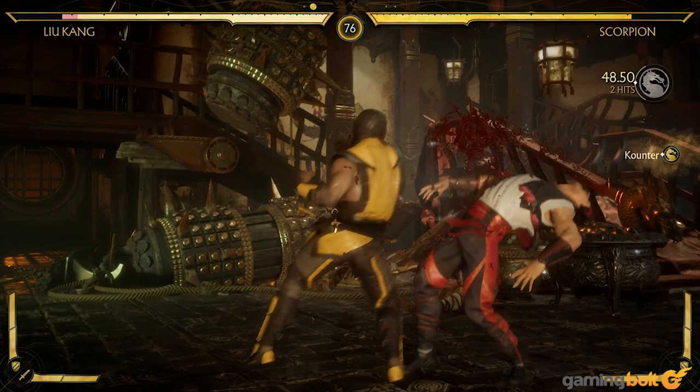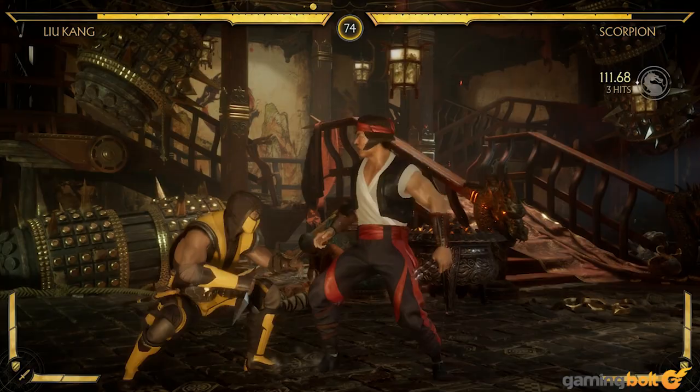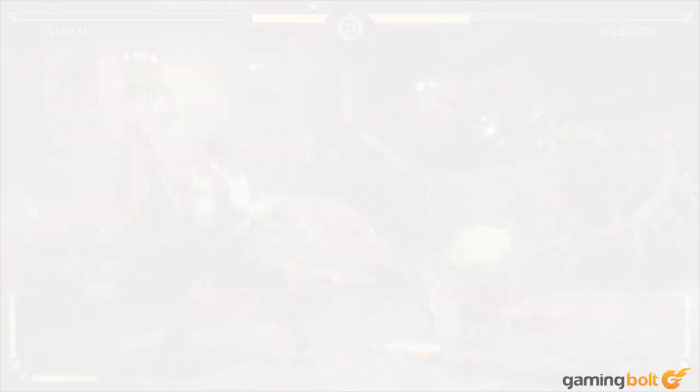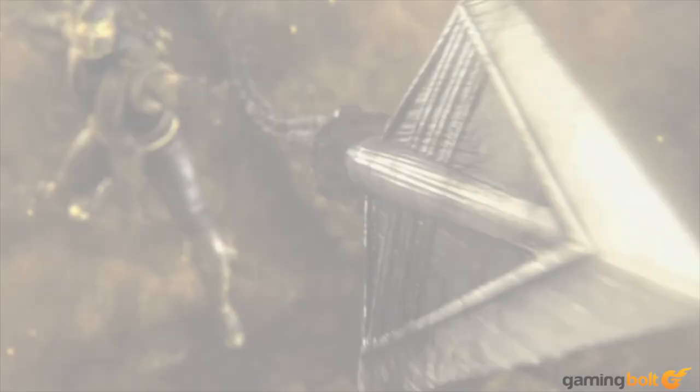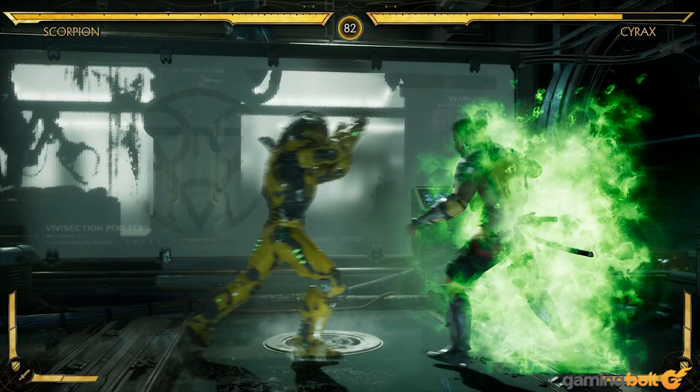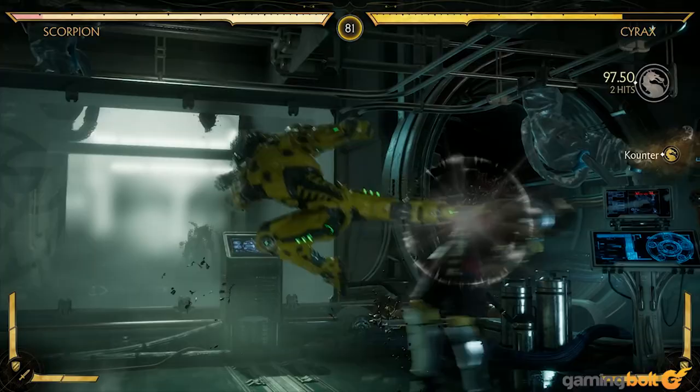That concludes our video on Scorpion's spear and how it has been an important part of the character. We can see that since the character's debut, the utility of the spear and its importance to the character have greatly evolved. It owes to the iconic status of the character that the 'get over here' line is seen not as ridiculous, but as an important part of fighting game history and gaming history in general. It's basically impossible to imagine Scorpion without his kunai spear, and it's one of those things that make you question whether or not it's possible to have a Mortal Kombat game without Scorpion himself — though let's ignore the first iteration of Mortal Kombat 3. In my mind, the answer is very obviously no.